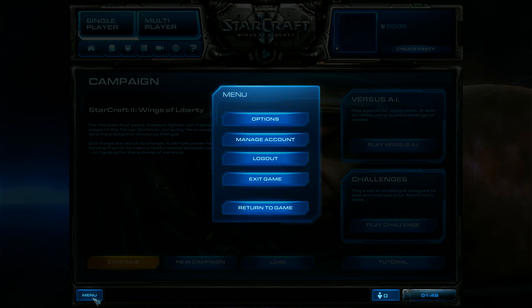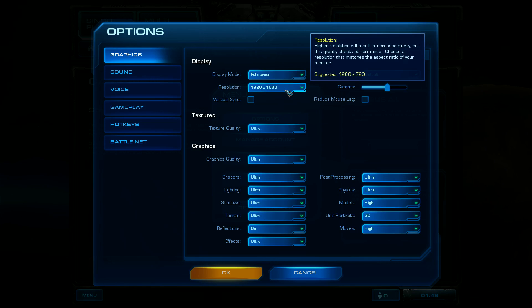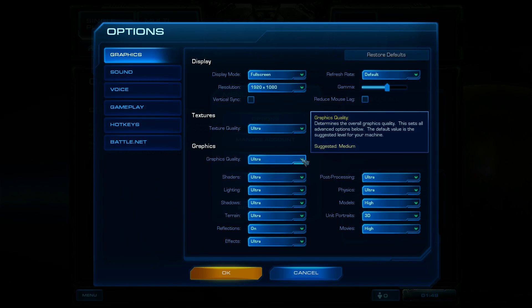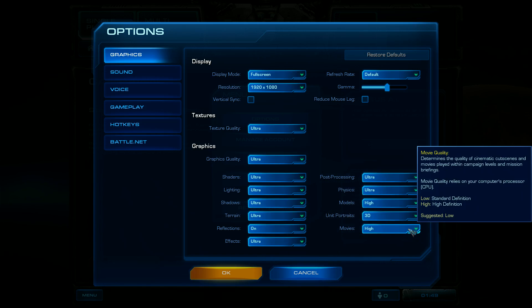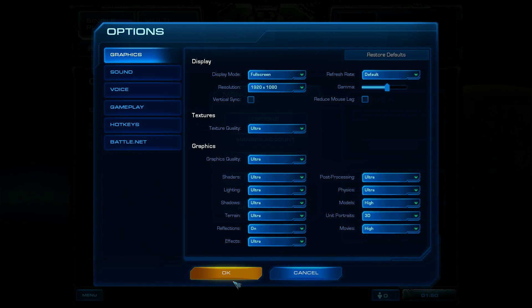Here are the StarCraft 2 in-game settings I used. I used a resolution of 1920x1080, textures at ultra, and graphics quality preset at ultra — every single setting maxed out.